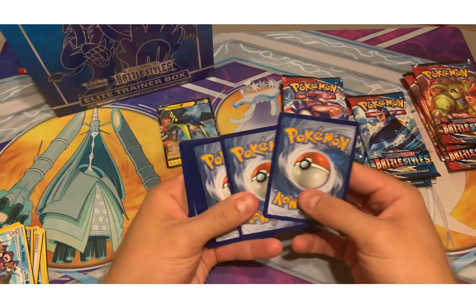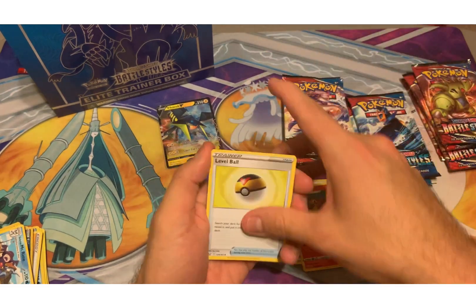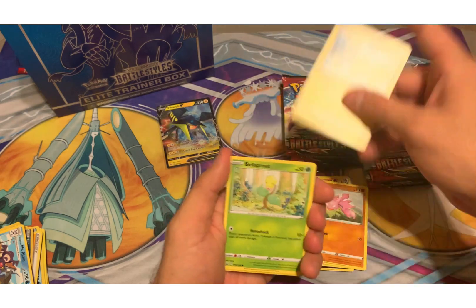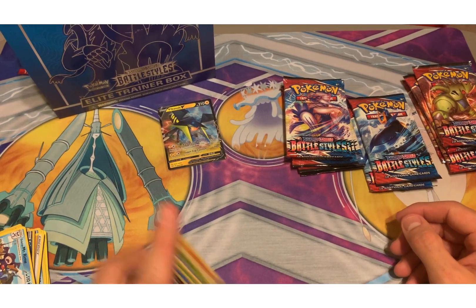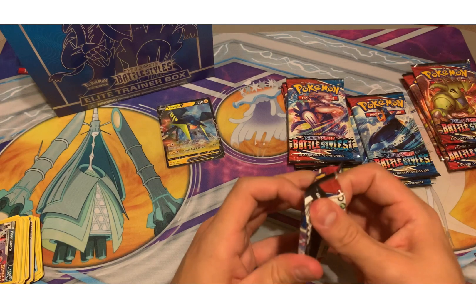I did pull the full art, but I'd love the alternate art. Pig Knight, Level Ball, Morpeko, Scatterbug, Honage, Goligar, Electabuzz, Bellsprout. Reverse Houndoom and Glaring Mr. Rhyme — I like that. Normally I'd sleeve those up, but I already got a decent amount.